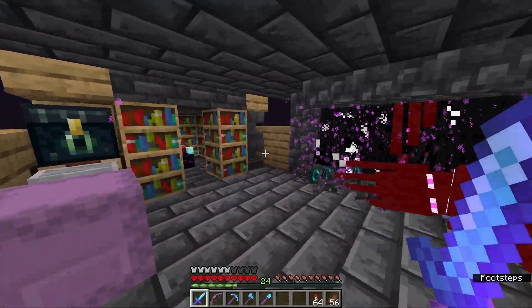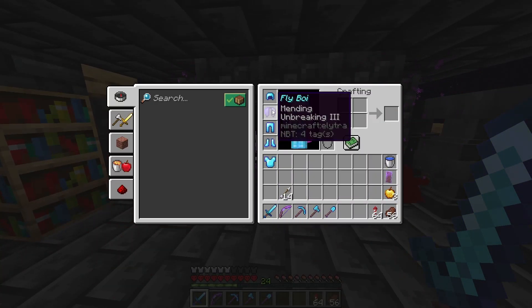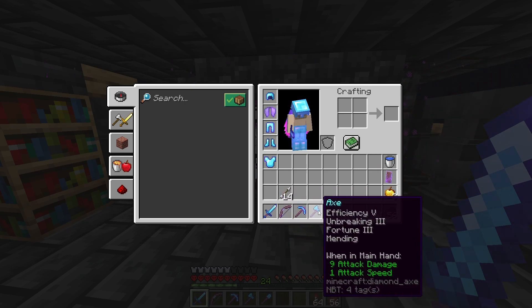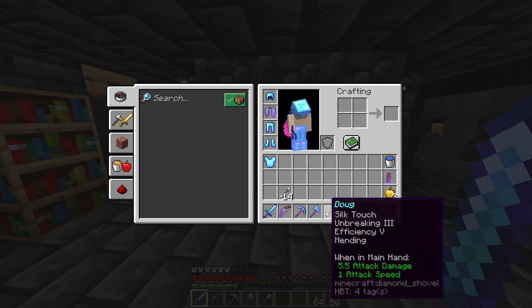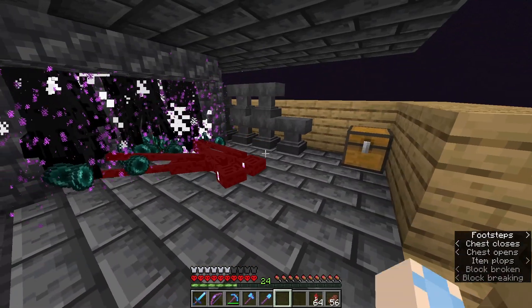Alright, so we just finished enchanting all of our stuff — all the gear, all the armor, bows and sword and everything. Got them named too. Yeah, it should be good for enchants, so now let's head back to the overworld and start getting ready to get some netherite.